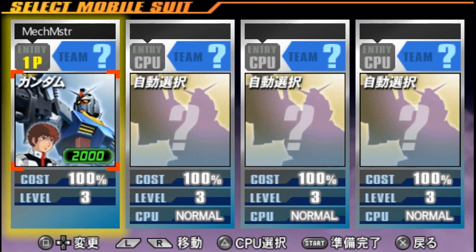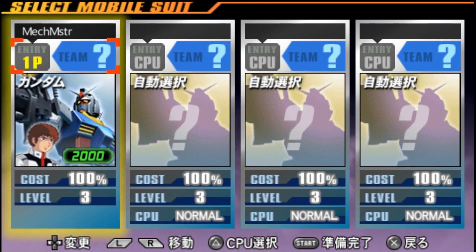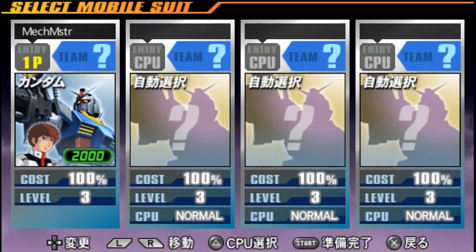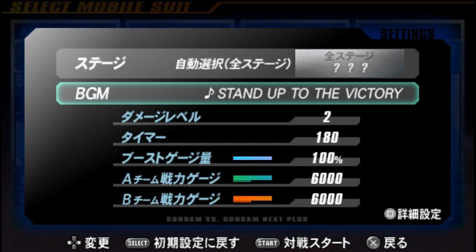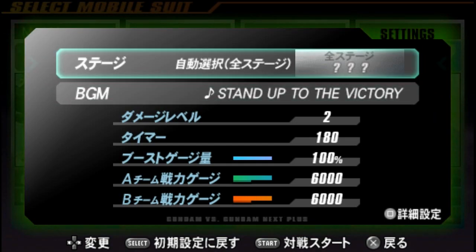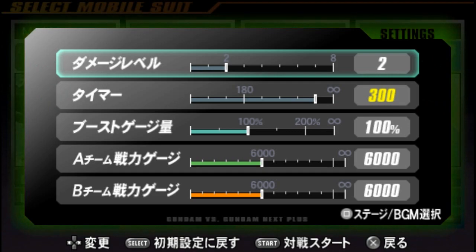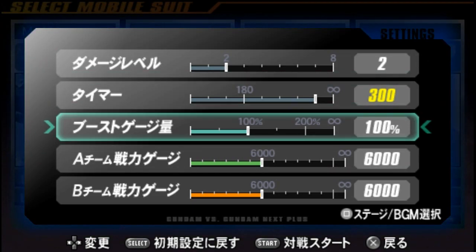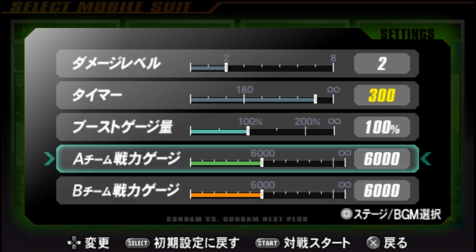Alright, so we're just going to start off here, and I'm actually going to have to fiddle with a little bit of the settings so I can make this fight a little bit more desirable. First off, I'm going to change the song to 'Stand Up to the Victory,' because I want to get a W right here. And another thing is, I want to change the time to about 300, so I can get a little bit more time to bust some guys up.